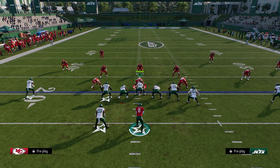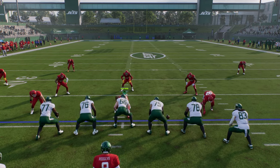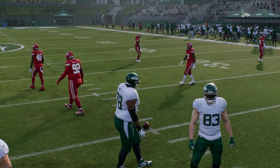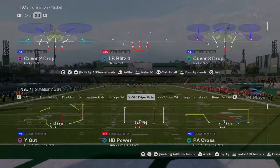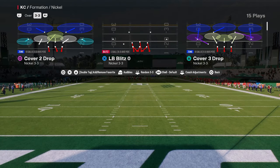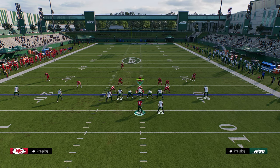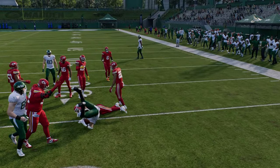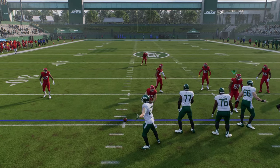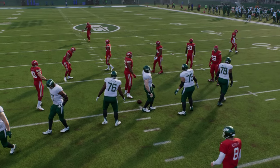A general rule of thumb is you always want to run this offense with your trips to the wide side of the field. On the right hash, your trips are really compressed over there — not super effective for spread formations. So what we want to do is flip at the play call screen, and we're going to flip everything I've been teaching so far. Now we can do that same idea, and if he backs up, we just take that checkdown read and try to make somebody miss underneath.